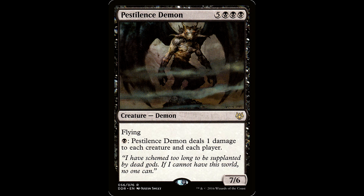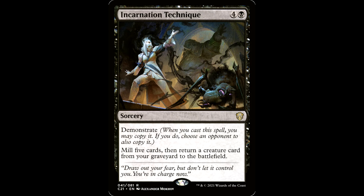Pestilence is a great include, but the first thing I thought of when I saw this guy was the Pestilence Demon. Five black black black, creature demon, 7/6 with flying. Pestilence Demon deals 1 damage to each creature and each player for one black mana. This guy's great — a great way to deal damage to your opponents, and you can do this at instant speed.